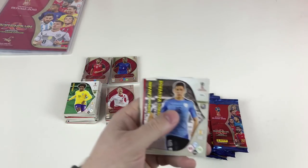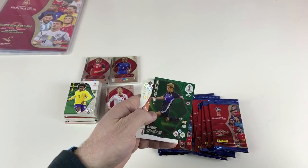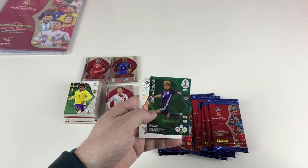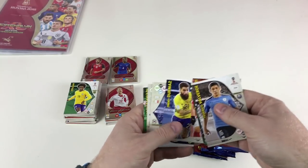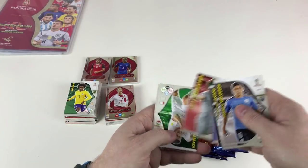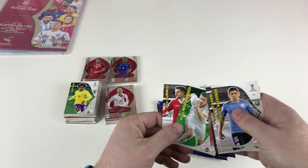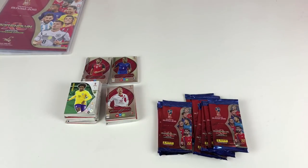Next packet: Federico Valverde, Edinson Cavani again, and a great one I need - Keisuke Honda! Also Xherdan Shaqiri, Jimmy Durmaz, Jang Hyun-soo, Shūsaku Nishikawa, Milad Mohammadi, and Reza Ghoochannejhad. Those last two keep appearing next to each other in packets, which is interesting.